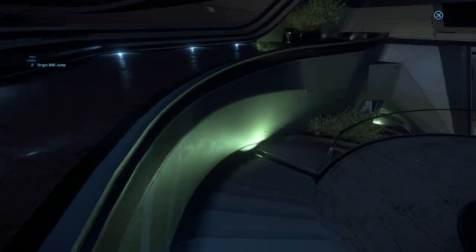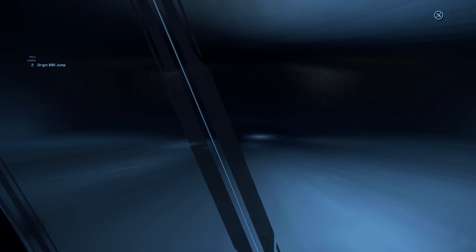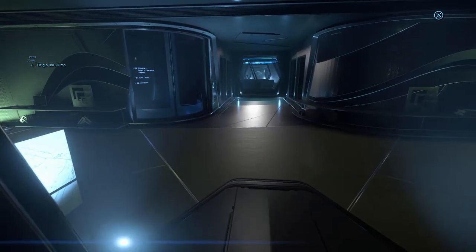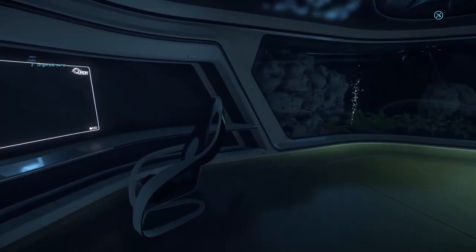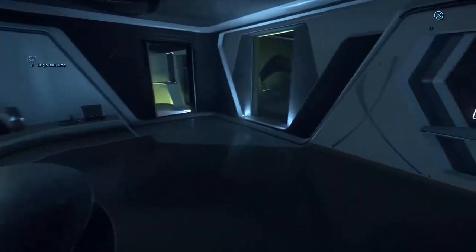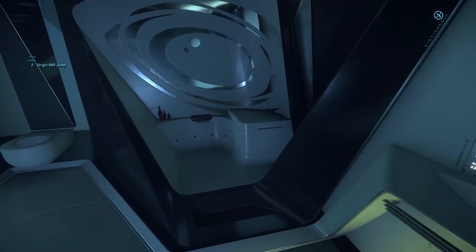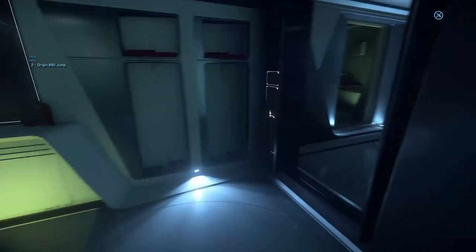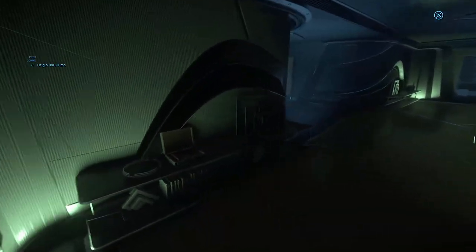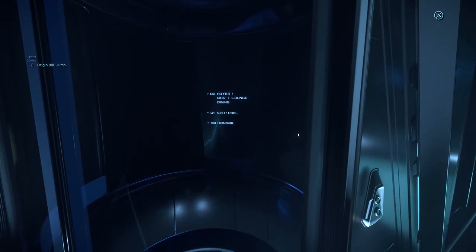Going down a level, there's a bar here. There's also a nice little aquarium. This is a very large stateroom with a private bathroom and a huge shower. The elevator here goes to: foyer, bar, lounge, dining, spa pool, and hangar. This is the bar area. There's another person who came to see the ship — he's not going to serve drinks — but that's pretty wild.